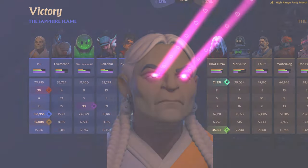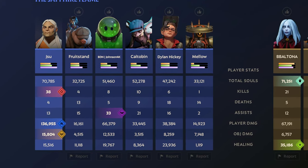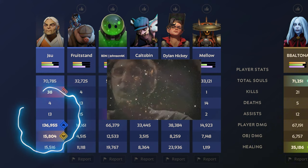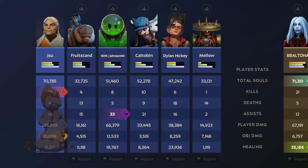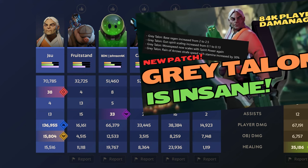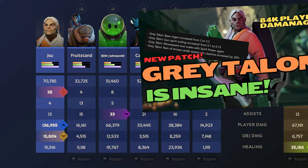Today we're going to be taking a look at one of my great Talent gameplays. Pulling up the stats: 38 kills, 4 deaths, 136.9k damage — absolutely insane. I don't think I've ever seen anyone post damage numbers this high. Grey Talent post-patch is absolutely bonkers. If you watched my guide from Friday, I'll have the link in the description, but today's gameplay is just going to be more of a montage.